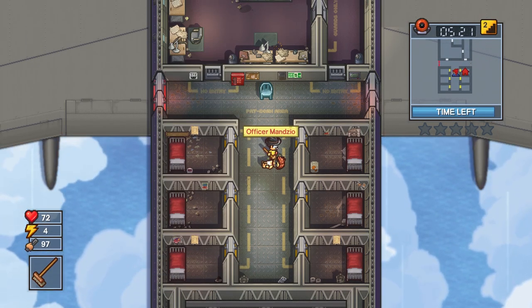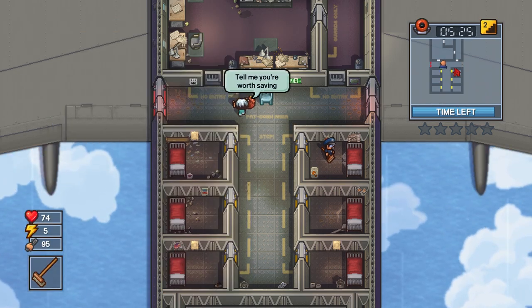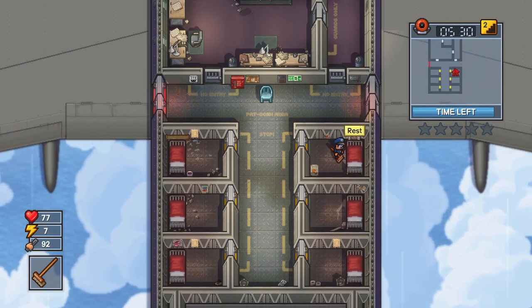First thing you want to do is beat down a guard and steal his uniform — that way you can move around the plane without any issues. For the record, this is super fast; you'll be in and out in less than five minutes.